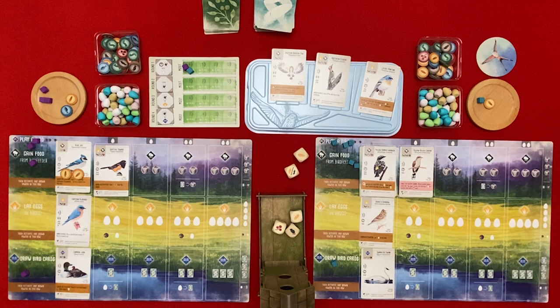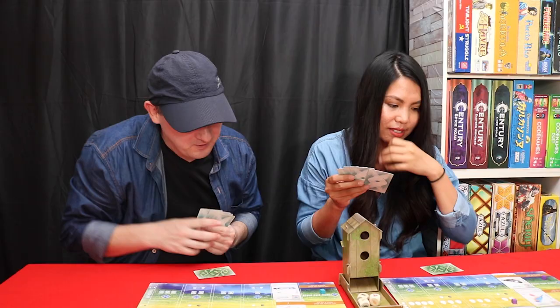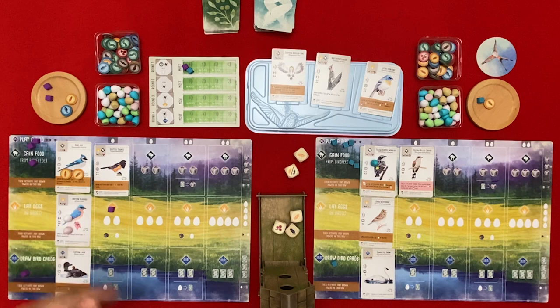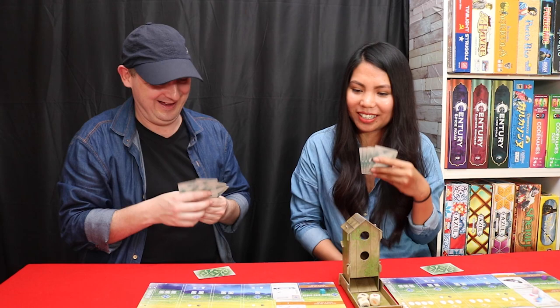I'm going to lay some eggs. Wait - the Yellow-Billed Cuckoo: this bird lays one egg on another bird with a bowl nest. So I'm going to get some eggs here - two eggs. You're not going to discard food to get another egg? No, I need food for now.